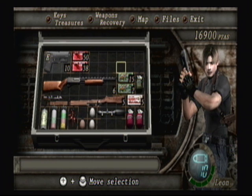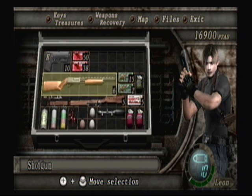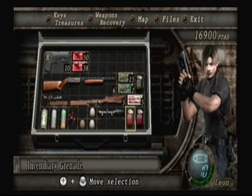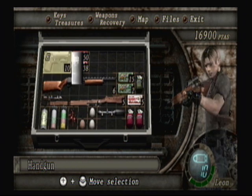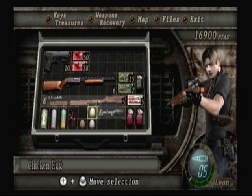Inventory managed. It's not exactly the cleanest or the most popular way to sort out your inventory, but it will do for the time being and it's how I like it. Also, remember to equip your rifle and then combine the scope with the rifle. This way, whenever you equip the rifle, you equip both the rifle and the scope.